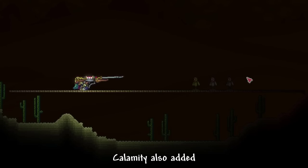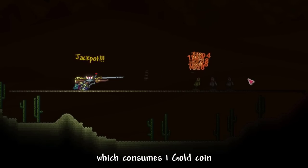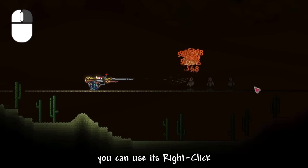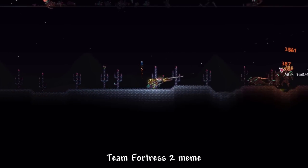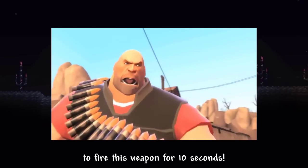Calamity also added a gambling machine gun, the 7th Striker. It has a built-in slots machine which consumes 1 gold coin every time you shoot, so you better bet on your luck to hit jackpot and deal insane damage. Alternatively, you can use its right-click to rapidly shoot coins like a minigun — and yes, it consumes your money. This weapon reminds me of the Team Fortress 2 meme: it cost 5 million dollars to fire this weapon for 10 seconds.